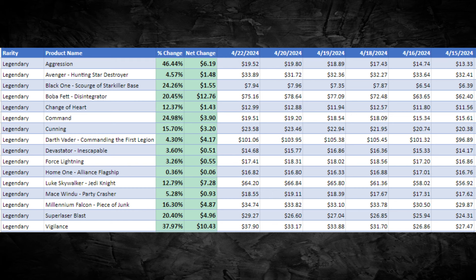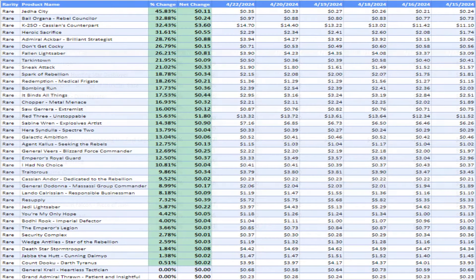Looking at the legendaries, that's a lot of green — a lot of northward price movement. A lot of them you kind of expect: Darth Vader is holding, Boba Fett is holding, those sort of things. But we're seeing an increase across the board, including a lot in terms of the double command cards. Those have been getting a lot of press lately. I guess you can thank all the content creators for making them so popular, or maybe everybody's coming around to the idea. Either way, these cards are getting pricier and pricier.